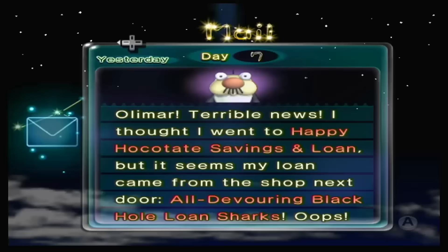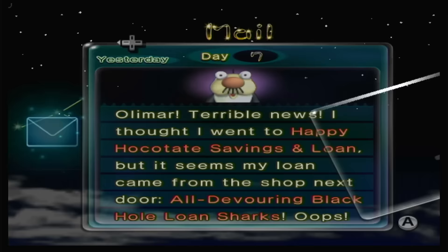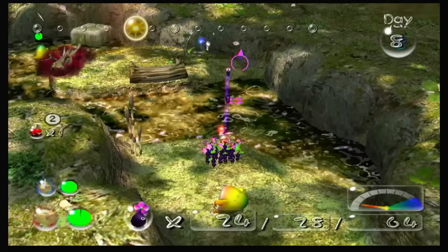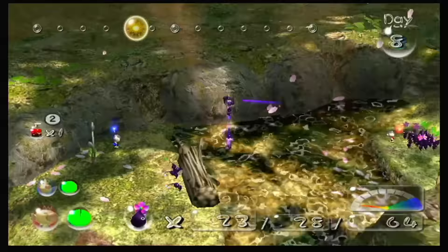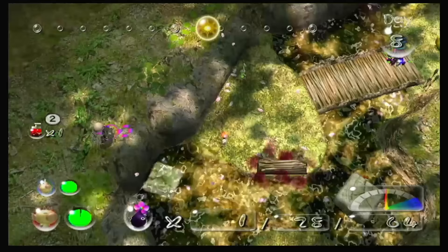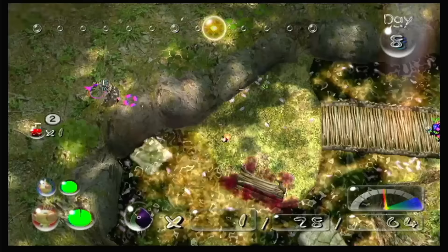So that's good. To add to this wonderful news, I just got word from the president that it turns out the loan he took out for the company is actually from loan sharks, so we should probably hurry. Back to the Awakening Wood, where I do the old toss-and-cross routine with my purples to get them across to the other side of the bridge. With two captains, this actually proves to be even easier than it was in Pikmin 1. Once the bridge is completed, it's time to go after the shuttlecock.